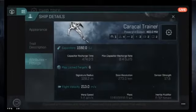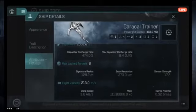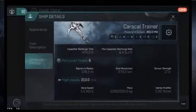When the capacitor pool hits zero, modules requiring that excess energy shut off. Your basic engines still work, but you may not have power to warp away or run a shield recharger. The stats also show how many targets the ship can lock, its signature radius — kind of its bubble of existence — how fast it travels, and how fast it warps.